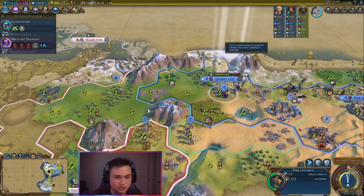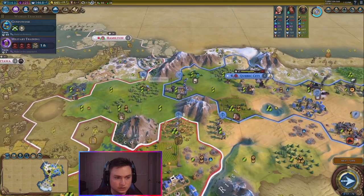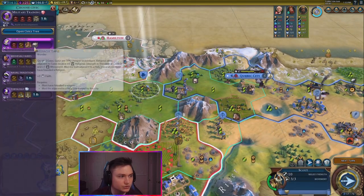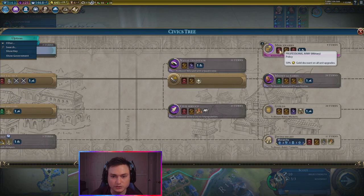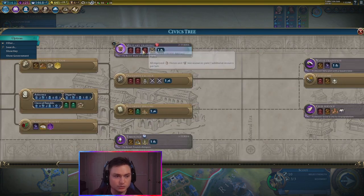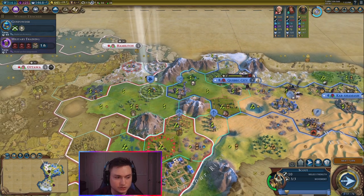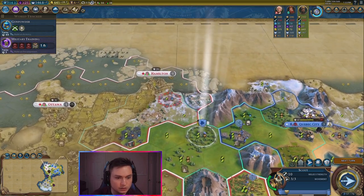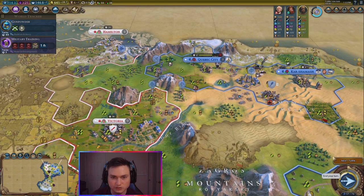Our pike and shot is ready to go as well. You're going to come around to the left. We do have military training coming up in three turns, and with that we're going to — oh, we need mercenaries first to get the professional army. But military training is going to help us a little bit. Because we can actually get pillaging bonuses if we wanted. We might go ahead and pillage this campus now, so we can get to science early and so Canada can't get up their science.